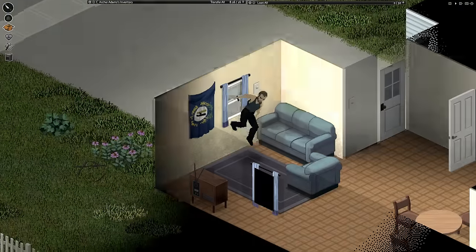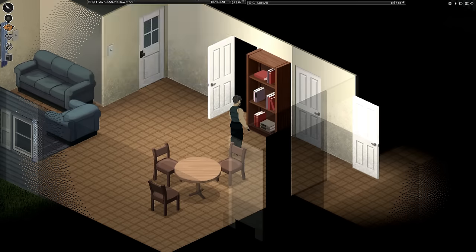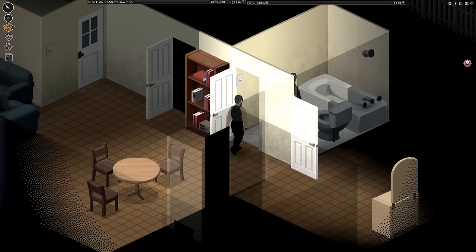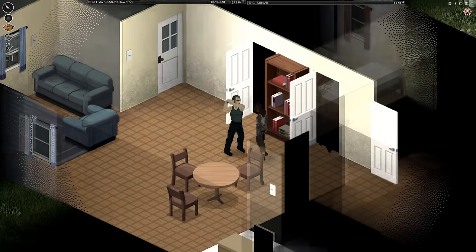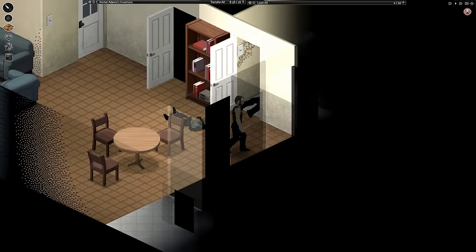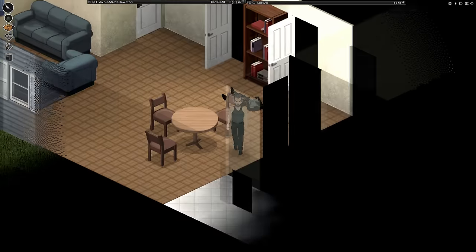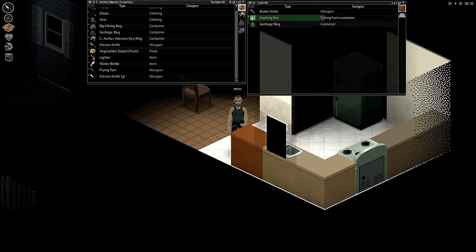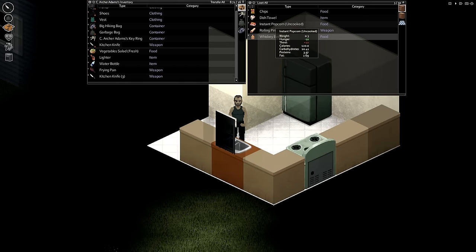Stupid locked door. Anything good in here? Foraging for Beginners — sure, why not. For all that foraging we do. Nothing. Oh hello — that could have almost gotten us bitten or scratched. It didn't, but I'm getting lackadaisical with my preparations. I thought there was only the one zombie today, but I was wrong. Bathroom — nope. Closet. Cooking pot — I will take. Garbage bag — I will take. I guess I'll take the butter knife. Hopefully our days of using butter knives are over, but you never know.